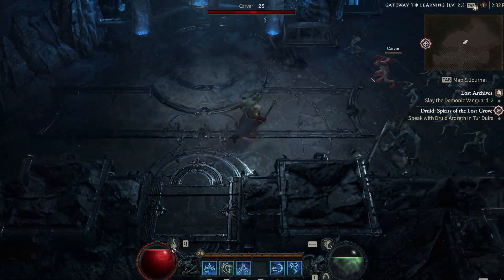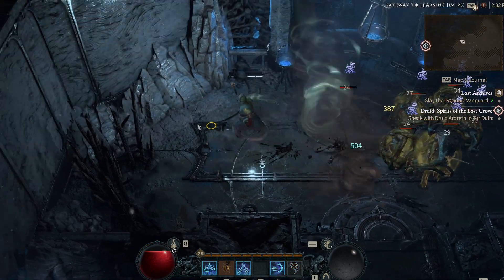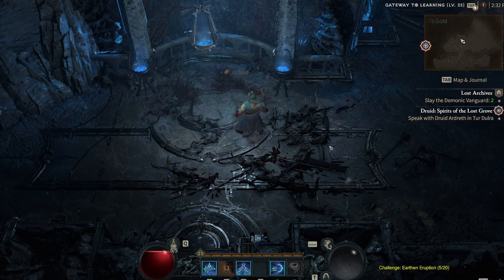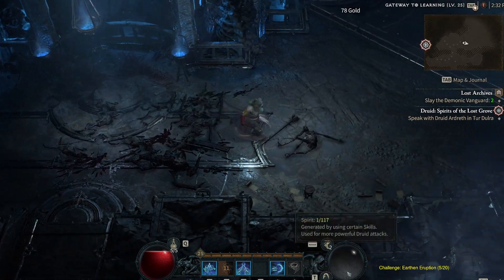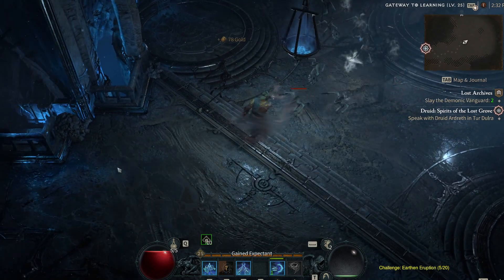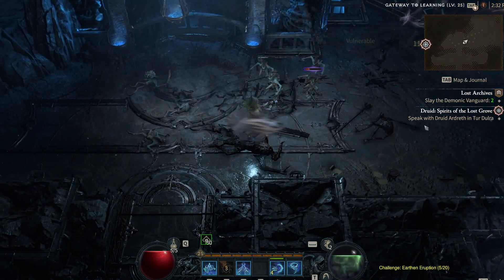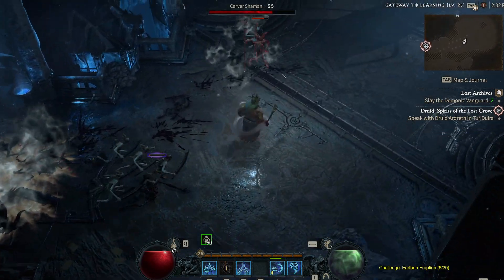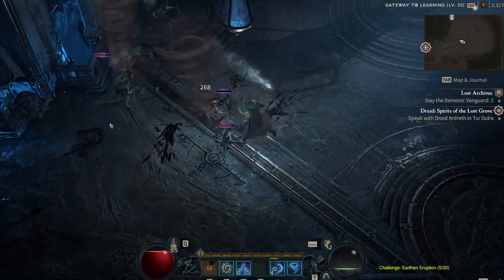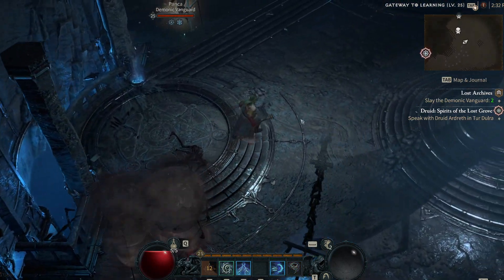Let's jump into this dungeon and showcase how this works. I'm going to immobilize them, strike with two Tornadoes, and they all die. As you can see, it's pretty effective. The only problem is that it drains your spirit completely. So you have to kite for a while while regenerating spirit. Or if you don't want to kite, use the Armor — three Tornadoes will kill everything.